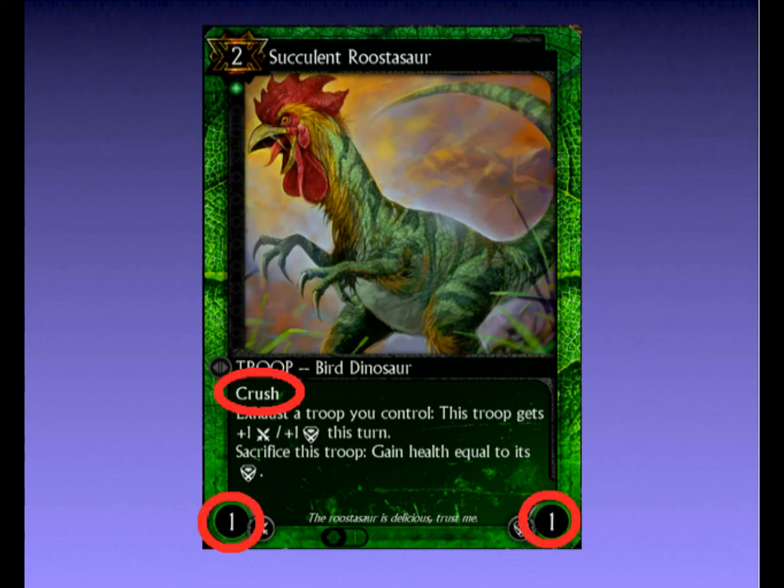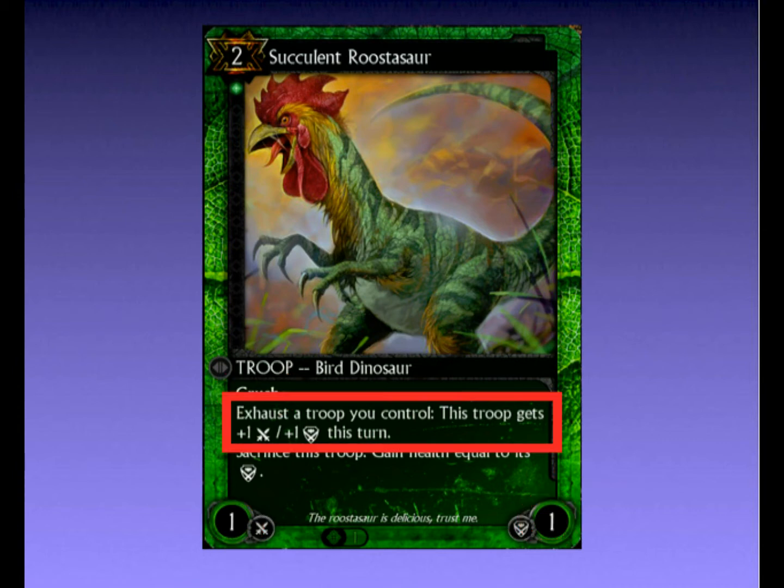After the cost, we see he's a 1-1 troop. That's not great for two mana — no, it's not. He also has Crush, but who cares about that on a 1-1? Obviously, the value in Succulent Rooster Saw lies in his second and third abilities. To analyse the second ability: exhaust a troop you control, and this troop gets plus 1 plus 1 this turn. This ability is fantastic. If Rooster Saw attacks, he can turn any of your unexhausted creatures — perhaps those which are now too small to attack effectively — into a pump, and thanks to Crush, the sky is the limit with how high you want him to go.